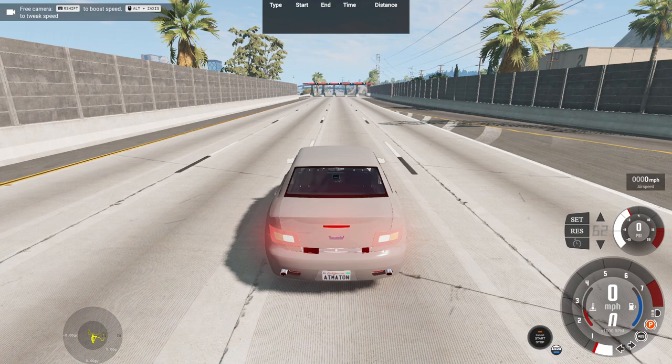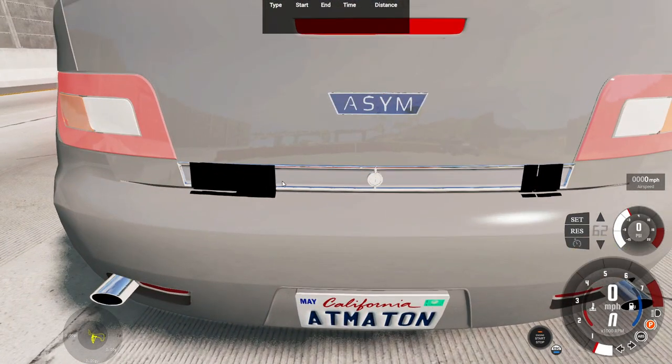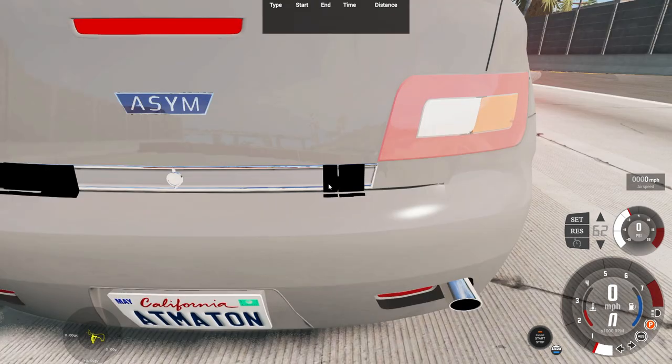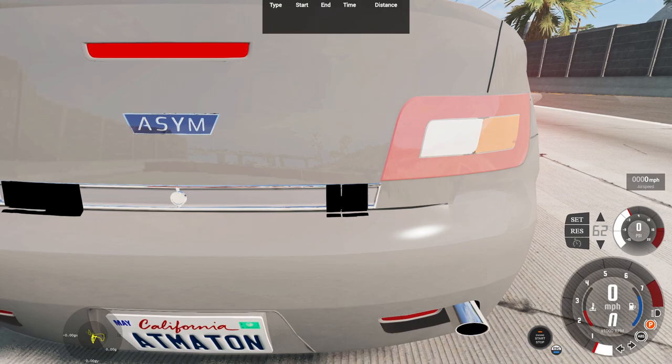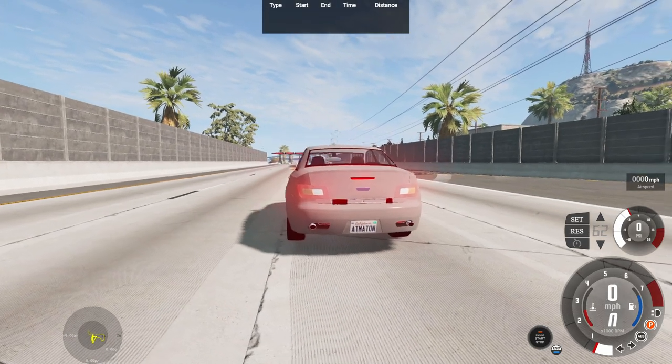Here we are at the West Coast USA map, going with the Driver San Francisco vibes. Right off the bat, the font has exploded in BeamNG — the black font I used in Automation for the 'Desane' and '3.0T' badging on the side of the vehicle is now blacked out and gone. Interestingly, I first designed this back in late 2018, went through development hell, and abandoned it due to lack of fixtures. Thanks to mods, it's now possible.